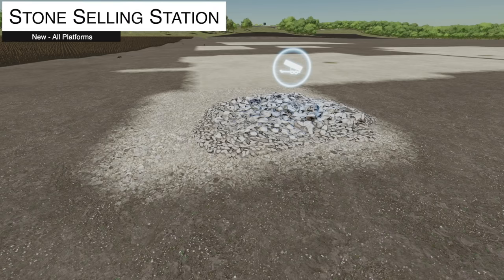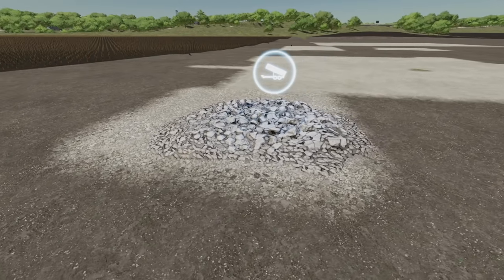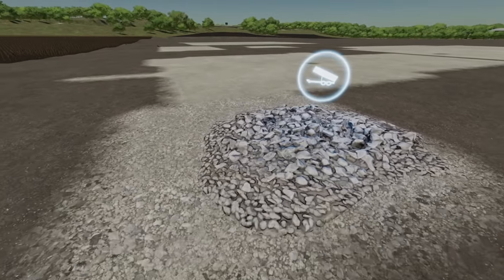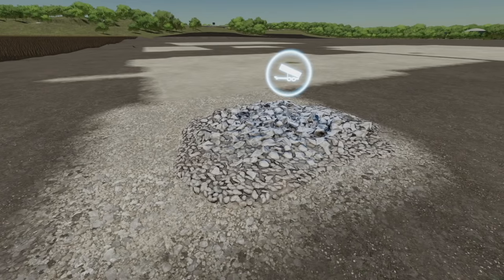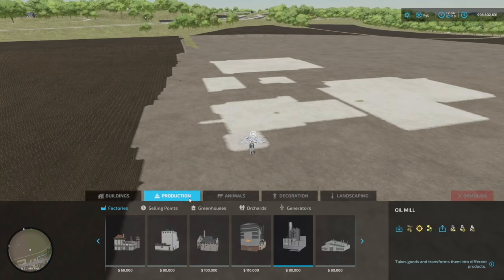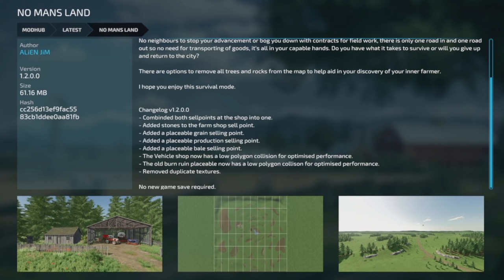And your last new mod for all platforms — the Stone Selling Station. Are you tired of driving across the map to empty your stone picker? This is a small selling station you place on your farm to sell stones near your fields and get back to work, from Dog Face. You can find it in production selling points.